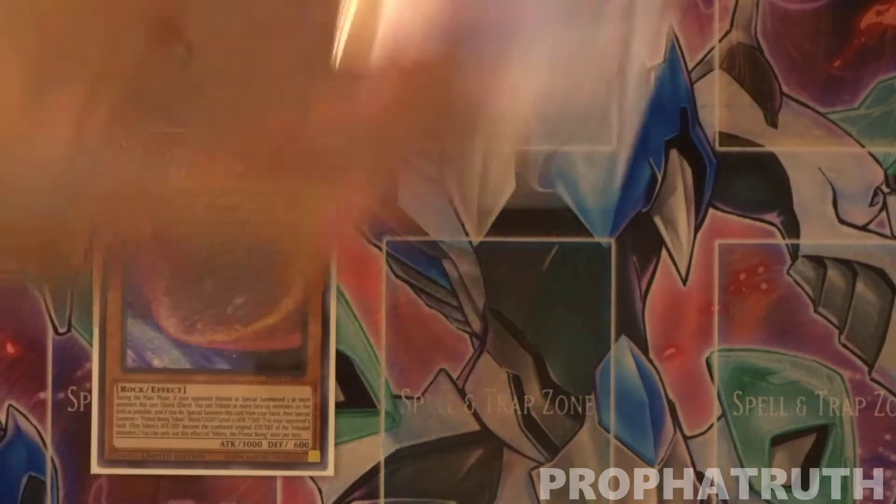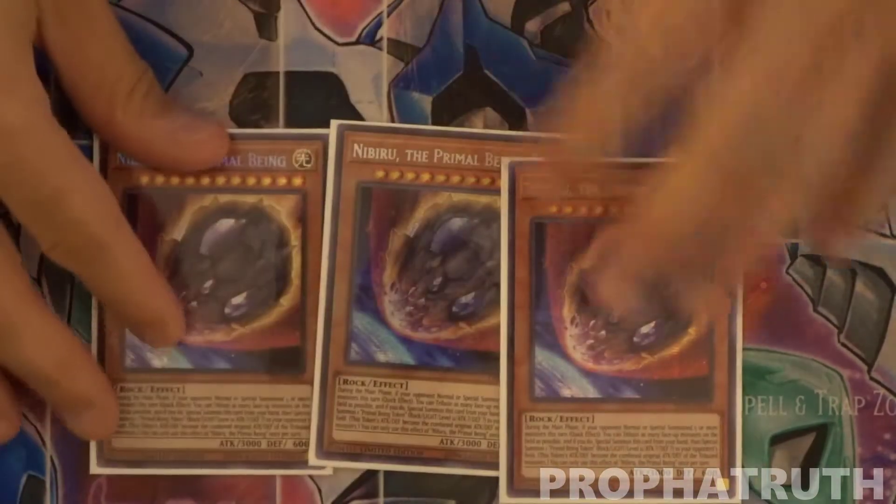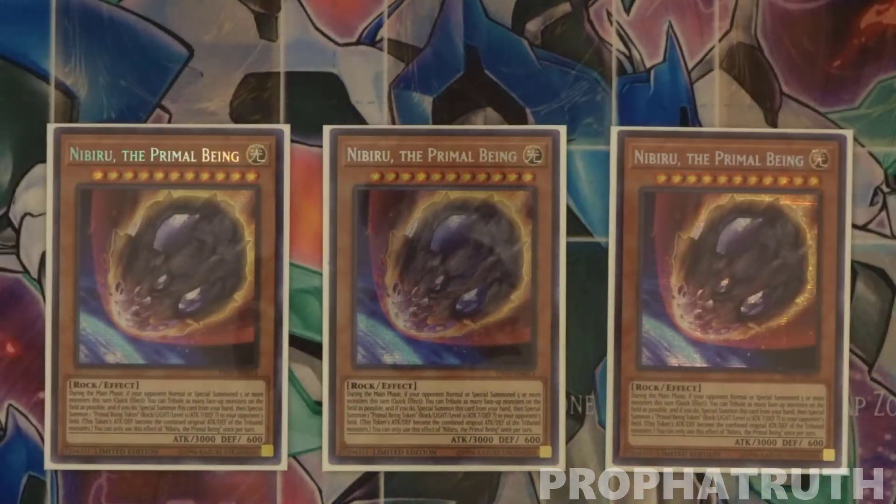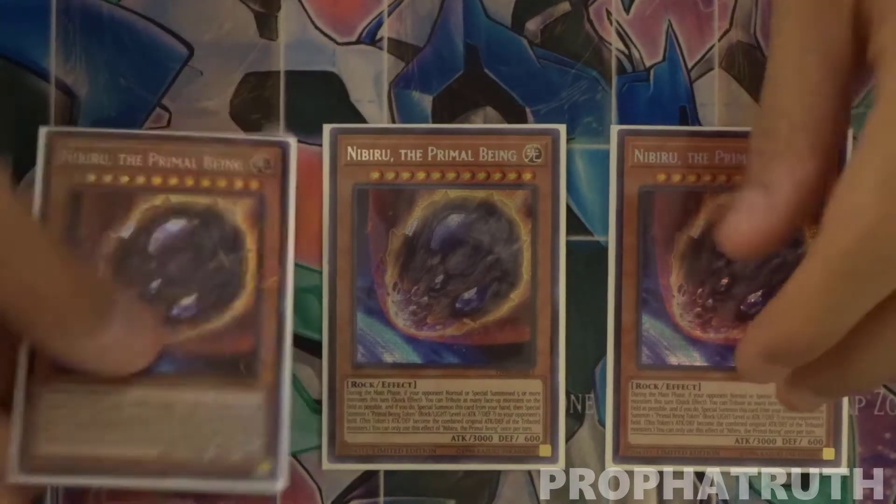Off to the hand traps — I'm maining three Nibiru, which is amazing in this deck, especially if you lose the die roll like I always do. Going Nibiru on your opponent's first turn is the funniest thing, especially against Dragon Links, though sometimes they can play around it. It's really good against any other deck like going up against PK Fire or any other combo strategy.